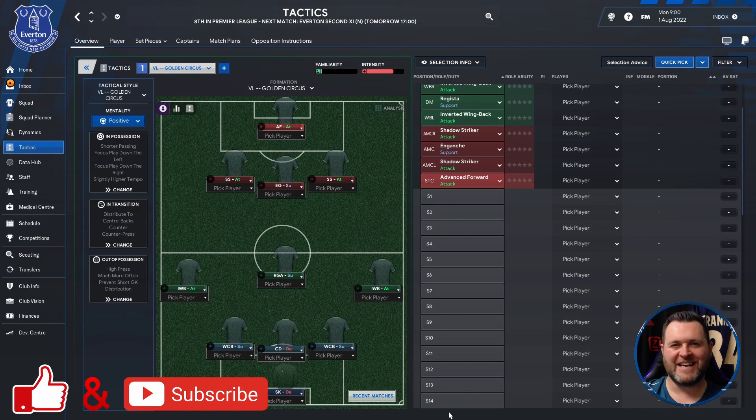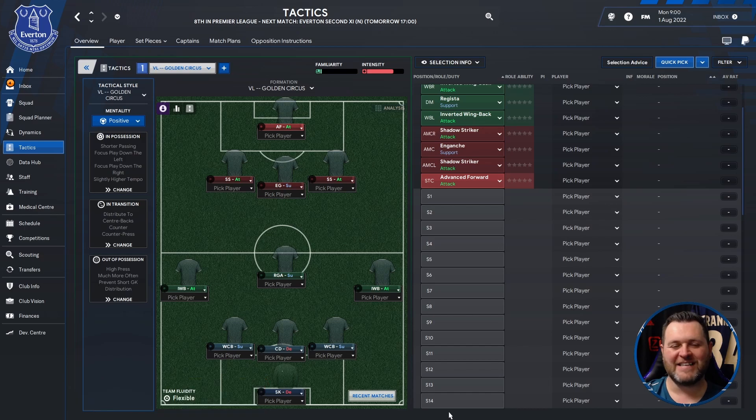The subject of today's tactic testing video is one of the more unique tactics out there. This is the VL Golden Circus. It's set up as a 3-3-3-1. Let's break down some of the positions for you.